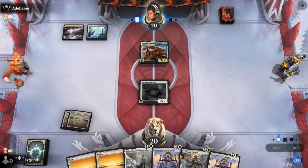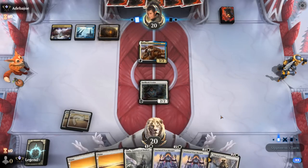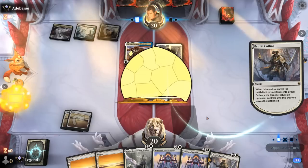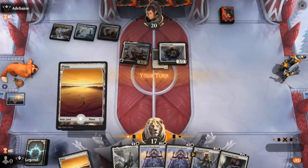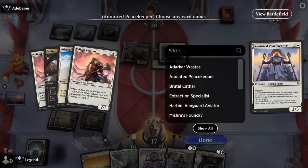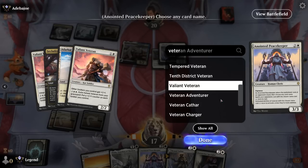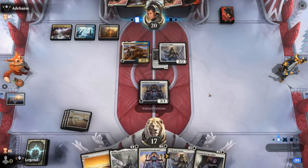Harbin is scary but we have an answer. The problem is our opponent could have their own Brutal Cathar, so we might want to check their hand with Peacekeeper first — and actually fired one off now. Step one Peacekeeper — see double Valiant Veterans, so that's an easy name. They can still play one for four mana.